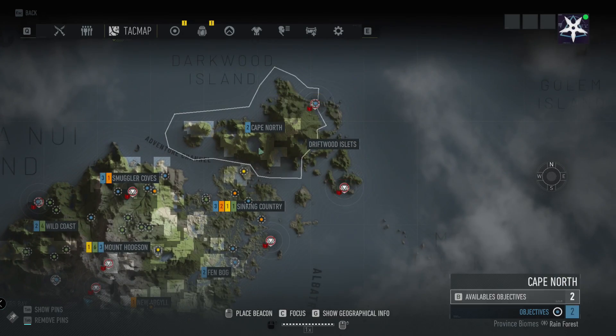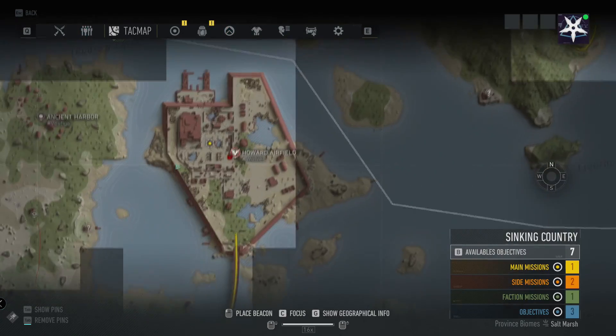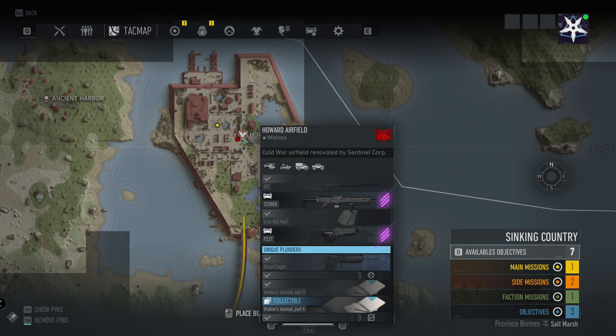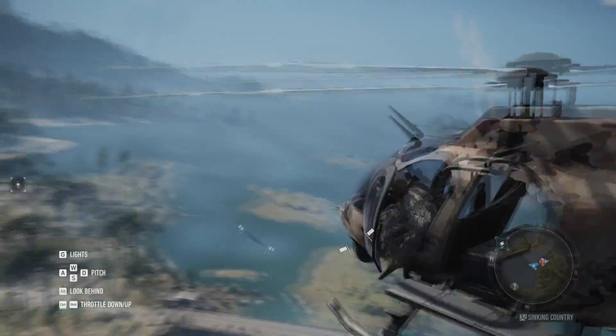You can find this blueprint on the north part of the map called the Sinking Country. It's on an airfield called Howard Airfield. This airfield is patrolled by sentinels and the wolves, so you have to be really careful when you come in here. The enemies in this area are level 150 and up, so that's why you've got to be a little careful. But let's get to it.